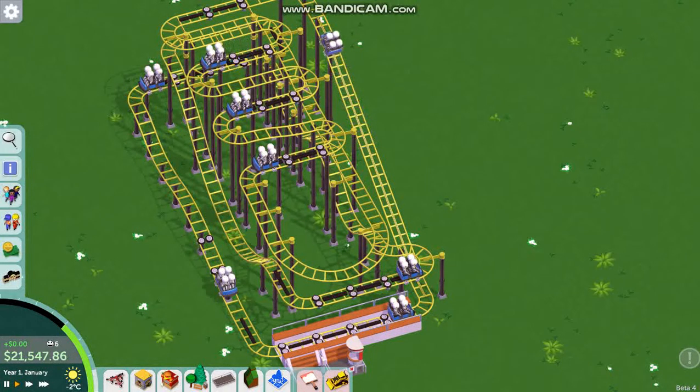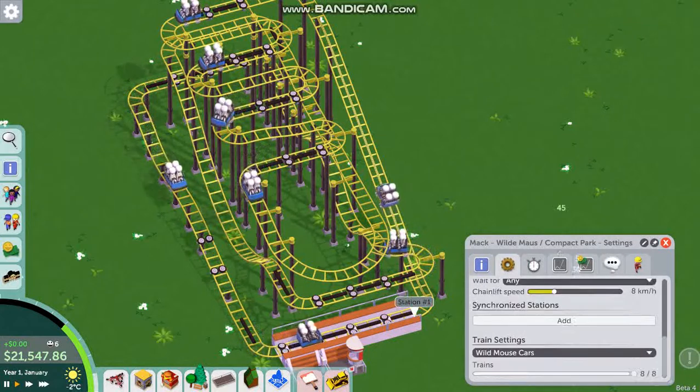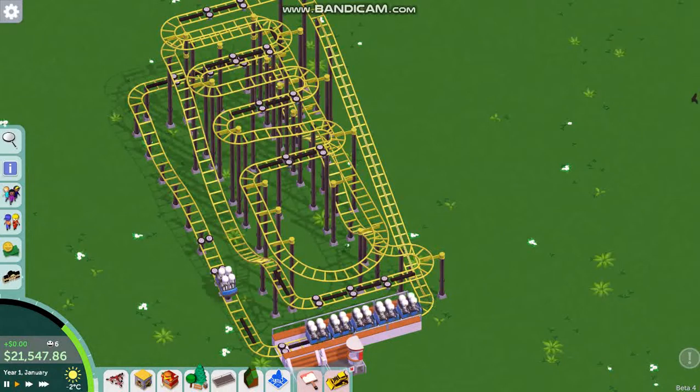So this coaster is not going to work with this many cars because all the trains will be stopped all the time. Let's lower how many trains we've got — we've got eight sections so let's go six. Six is probably a bit too many but we'll see how we go.